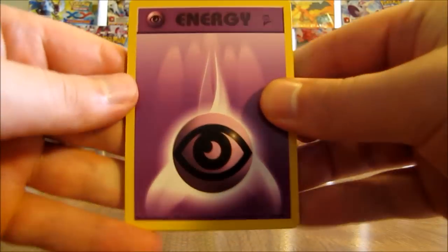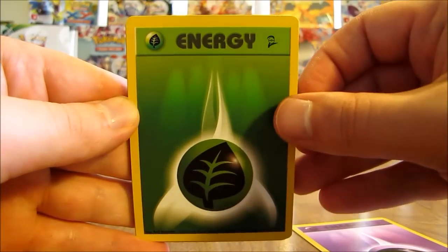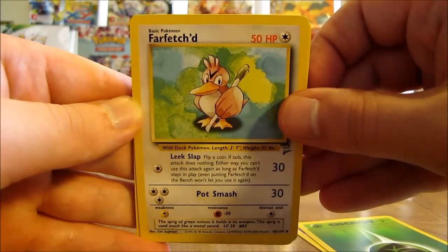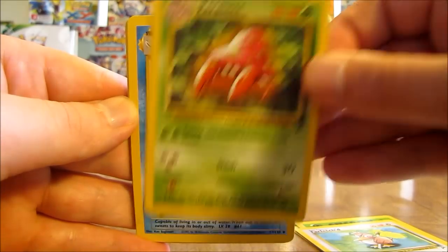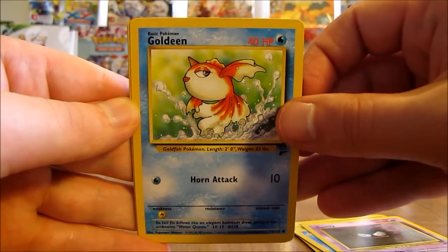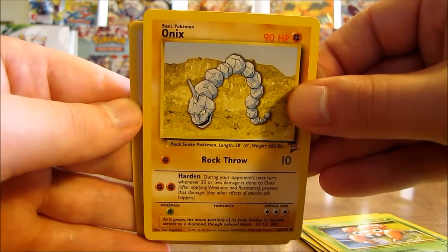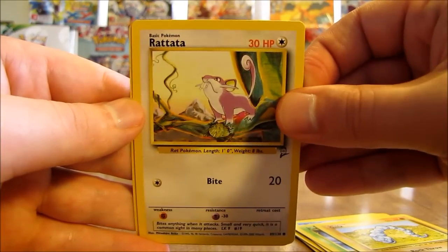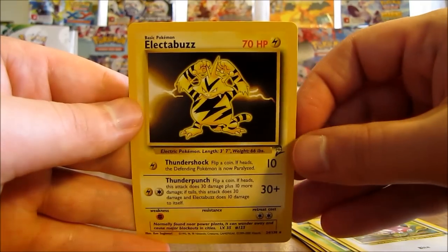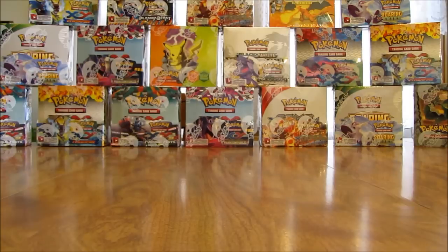On to the next pack with a Rhydon cover. Starts off with a psychic type energy, grass type energy, Far-fetched, Parasect, Poliwhirl, Gastly, Goldeen, Paras, Onix, and the rare in the pack is an Electabuzz non-holo rare. I believe that is the second Electabuzz I've pulled out of this box. On to the next pack - Gyarados on the cover artwork.